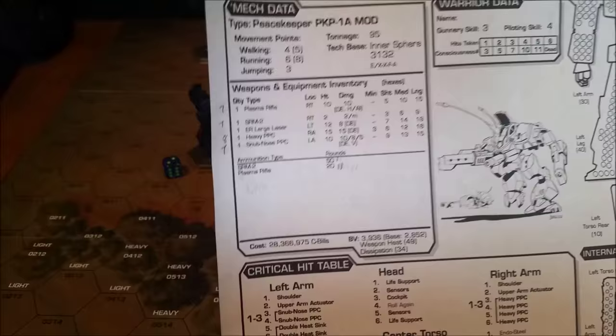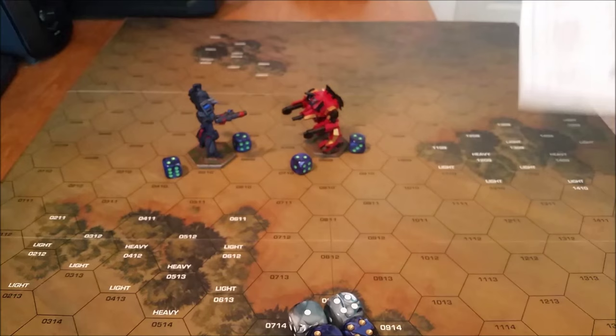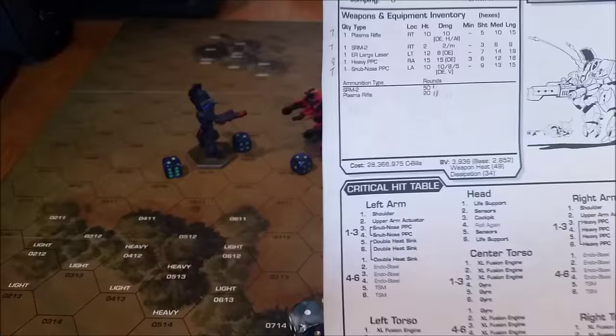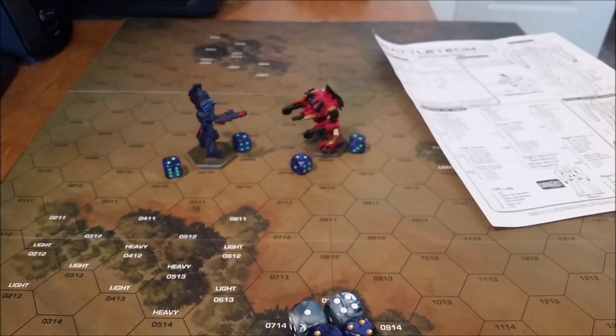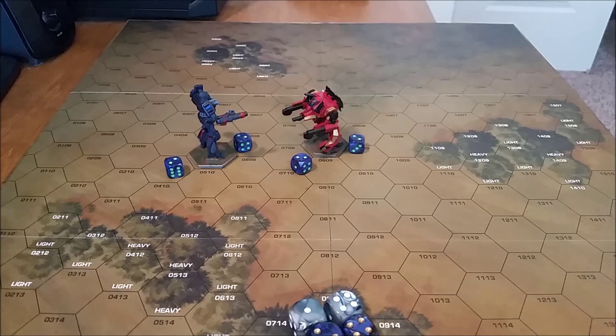What you'll notice is on the heavy PPC, it's an eight. All the other weapons — counting three gunnery, four, five, six, seven — all the other weapons are seven. But the heavy PPC has a minimum range of three hexes. We can count one, two, three — so we have three hexes out to the Battlemaster. The formula for minimum range is minimum range minus target distance plus one. Three minus three is zero, plus one is one. So that's where that eight comes from — seven plus one is eight.